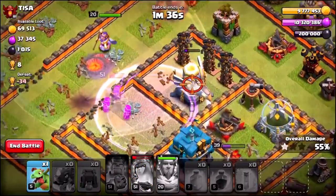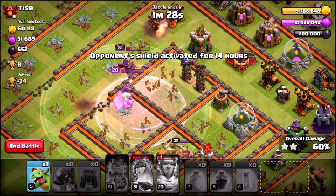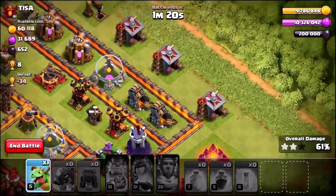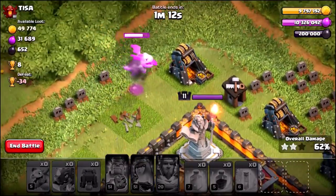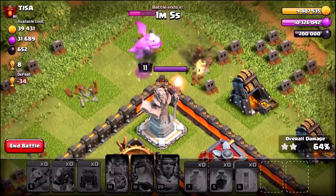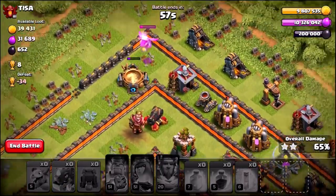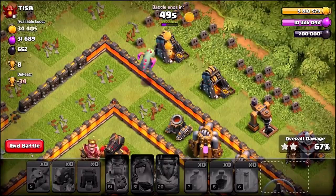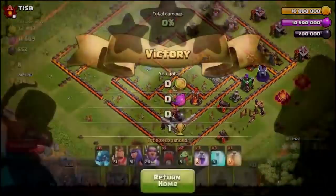It looks like the Electro Dragons are going down — we lost all of them. It comes down to our heroes. We messed up this attack but it's okay. The Town Hall goes down. Before live attack number two, we try with a Baby Dragon to get some percentage. We get 65, 66, 67, 68 percent — we're not going to hit 70. Two-star with our level one Electro Dragons in round one.